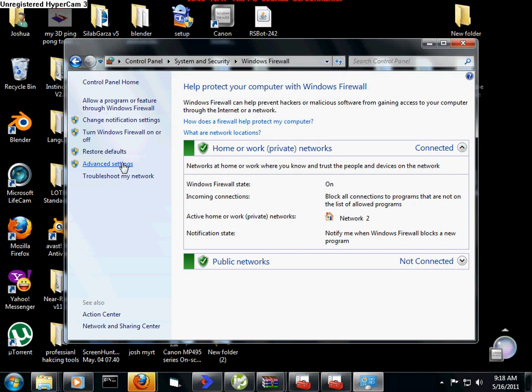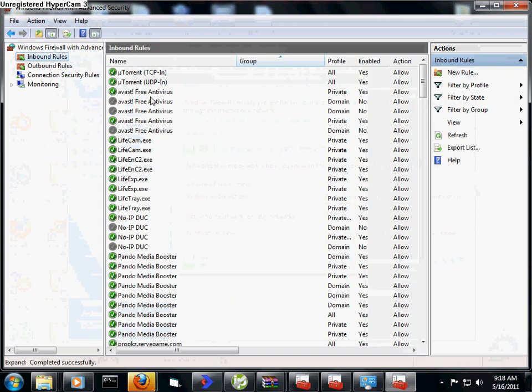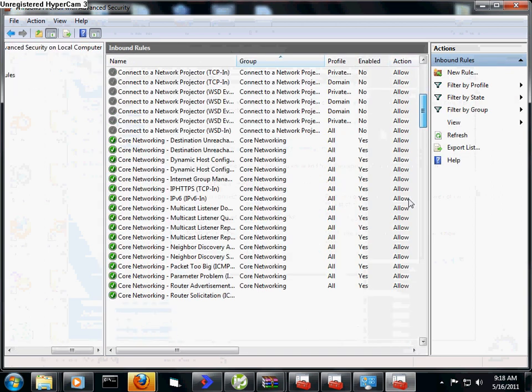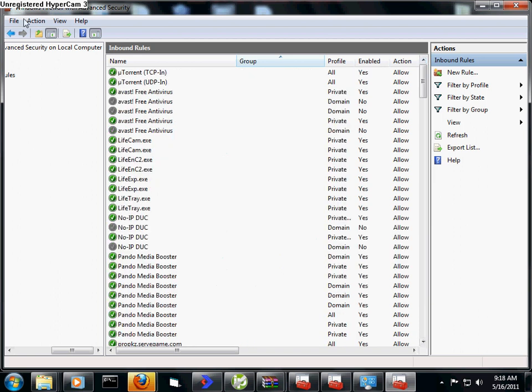Click Advanced Settings, then click Inbound Rules. This is showing you all the programs that are being allowed through the ports and being allowed to be accessed.